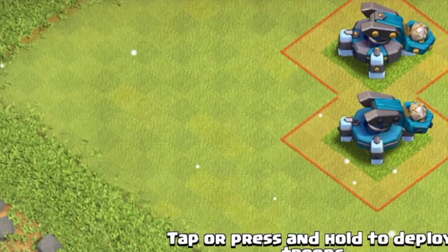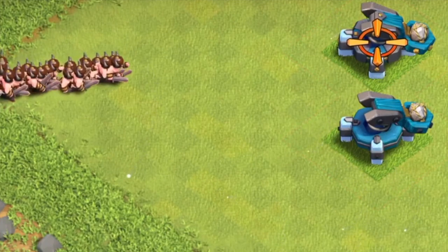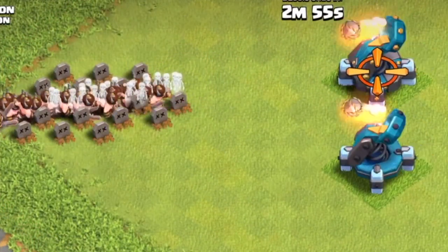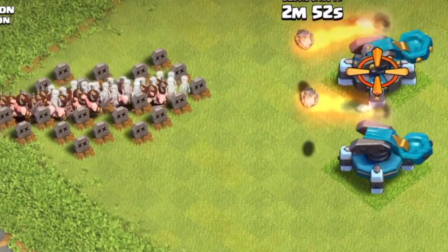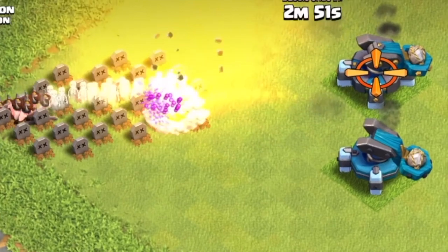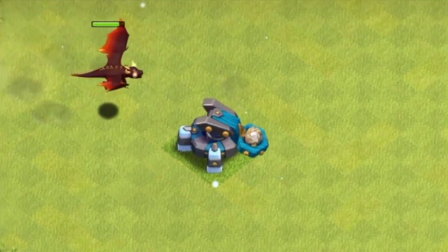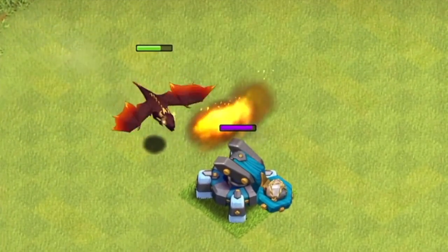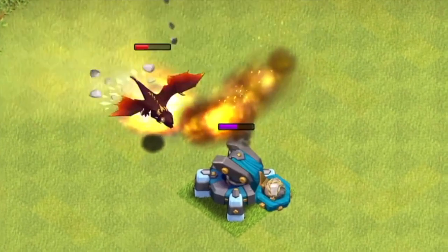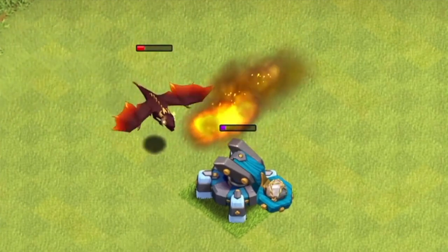So if you have a big group of barbarians, the Scattershot will target the first barbarian in the pack, but due to its splash damage it'll end up destroying a whole pack of barbarians. You can see the footage on screen right now. Even against baby dragons or other troops it does significant damage to single units, but when you pair that with the splash damage, this thing does so much damage to a lot of units in the area.